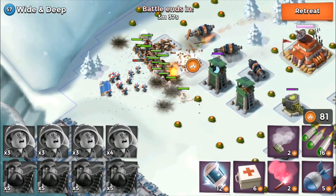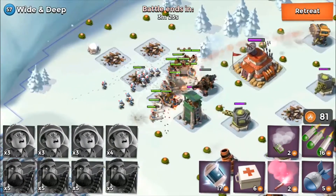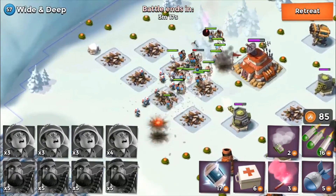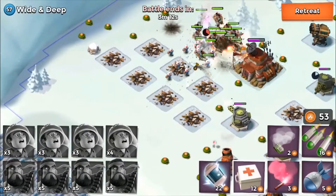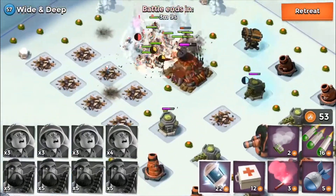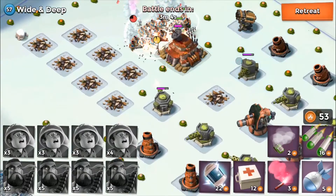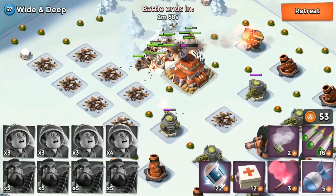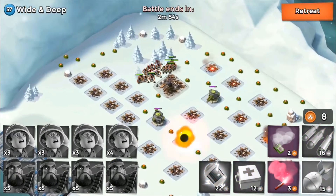We don't really want to lose anything. The only problem with heavies is they do very little damage. Let's send them up to the top and attack the base. Let's throw down a couple of heals, keep the rocket shocked. This is getting boring because they do so little damage, so let's just use all our artillery on the base.